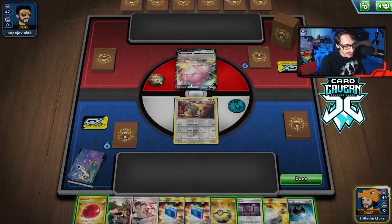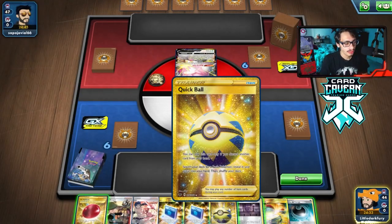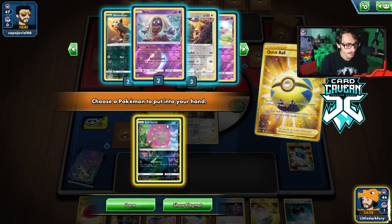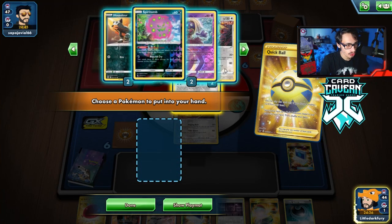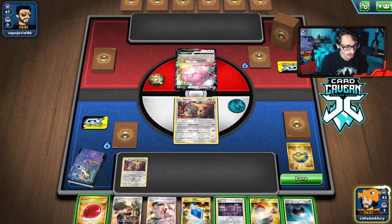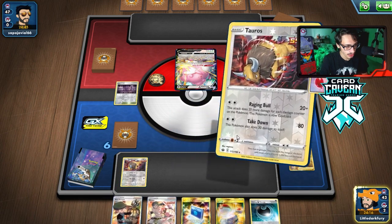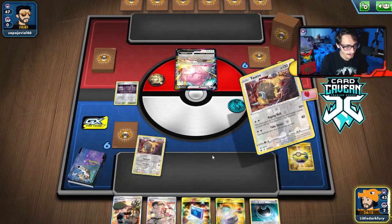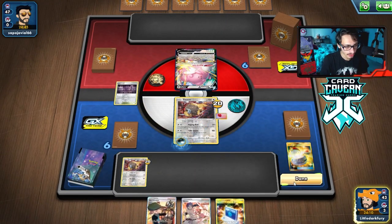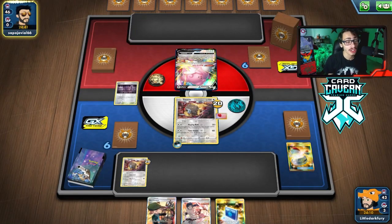We can leave Tauros in the active. If they hit me with Blissey, they'll take damage — they'll have to do Blissful Blast. Quick Ball for another Tauros, bench it, Balloon Retreat. So we'll play this, retreat, take damage on that Tauros, attach the Energy and pass. Then next turn if they Blissful Blast, we can knock them out with Raging Bull — potentially. That's the plan.